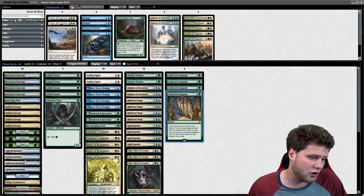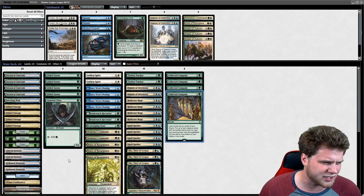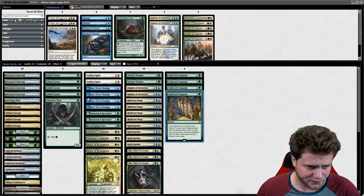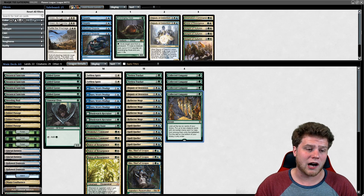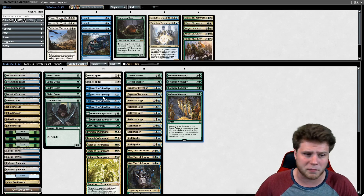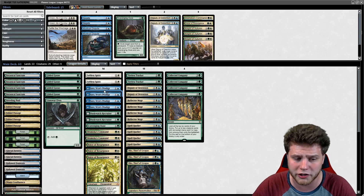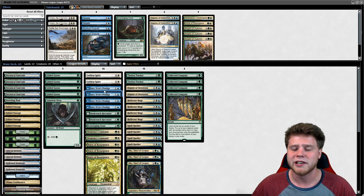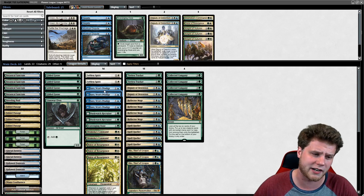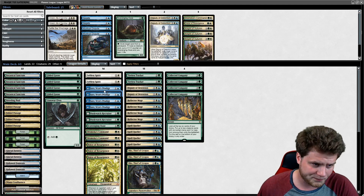Let's talk about the mana base quickly. Fabled Passage with a bunch of basics is awesome. It can be a little awkward with mana accelerants since your third land being Fabled Passage means you still can't cast Company, but Botanical Sanctum is your best land for sure. You've got Mana Confluence, a couple Temple Gardens — the mana base is pretty tuned and felt pretty good. The only concern is maybe a little more blue sources — I could see a Temple Garden turning into a Hallowed Fountain since I did struggle with blue a little bit, but looking at it there are a lot of blue sources so maybe that's fine.